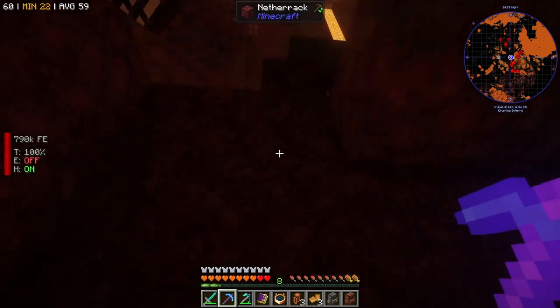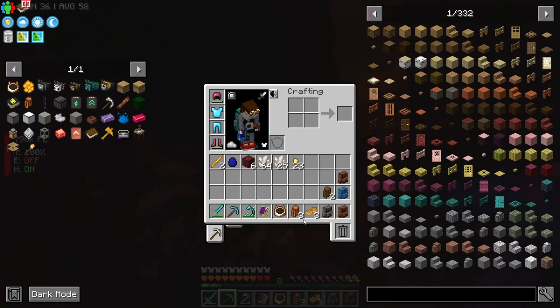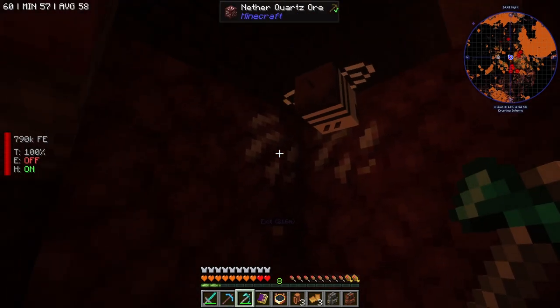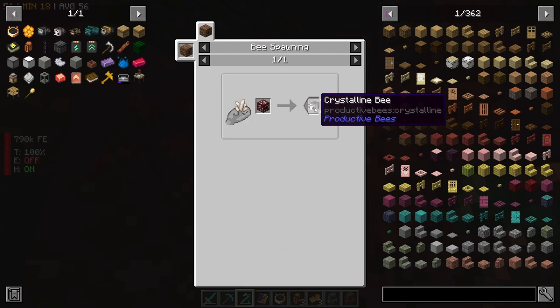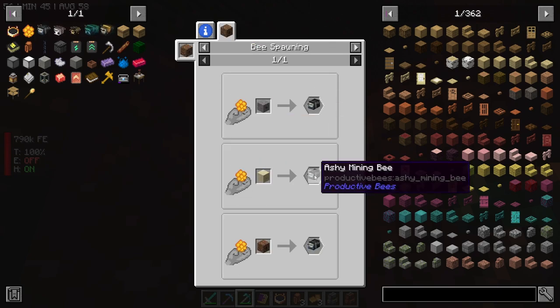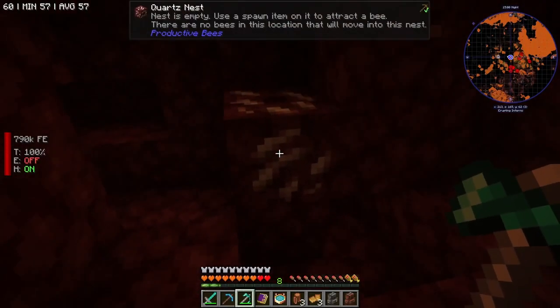Okay, so there's the quartz nest — we just need the bee to go back into it, then we can pick it up and get started. We can wait for it to go in and pick it up. That's the first step in our line for iron bees. Next we need to get some ashy bees, which we can get from gravel or sand nests with a honey treat, which I have in one of my bags.